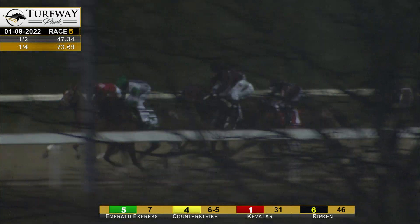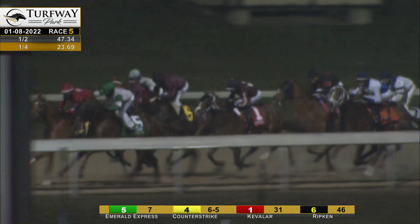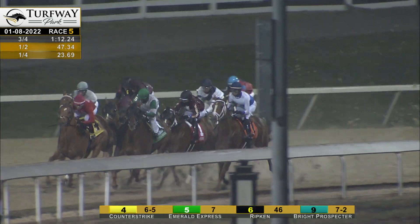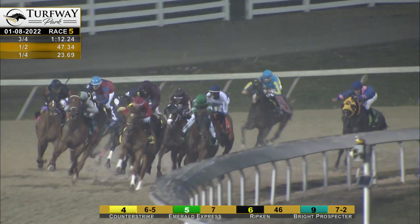The leader Counter Strike. Emerald Express to the inside, from between horses Ripken and Bright Prospector, three deep as they race around the turn chasing Counter Strike — who will whip them in?